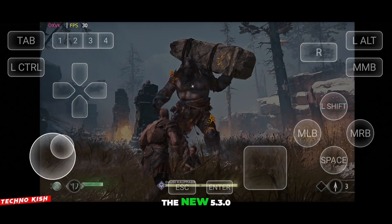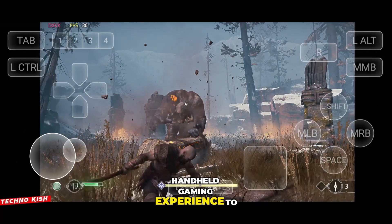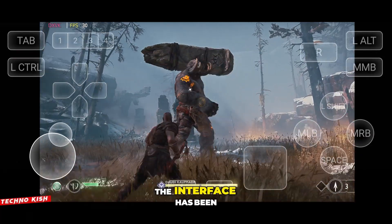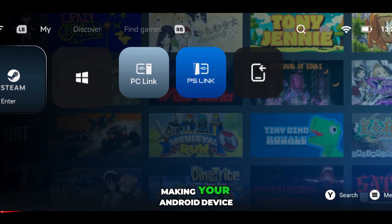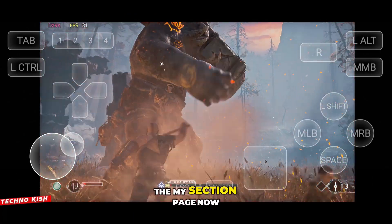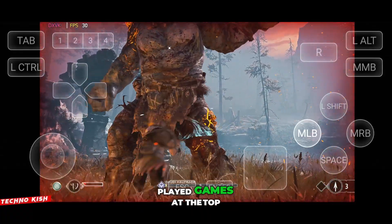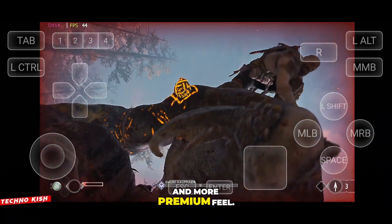Gamehub has finally dropped the new 5.3.0 update, and this version pushes the handheld gaming experience to a completely new level. The interface has been redesigned from the ground up with a PS5 style layout, making your Android device feel like a real console the moment you open it. The My Section page now highlights your recently played games at the top for instant one-tap access, giving the whole app a cleaner, faster, and more premium feel.